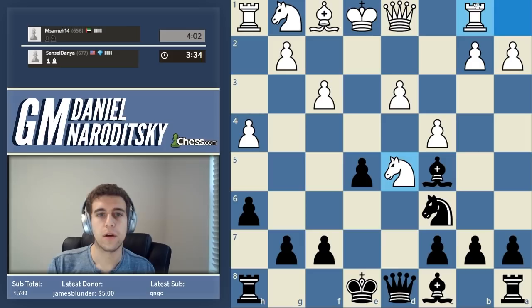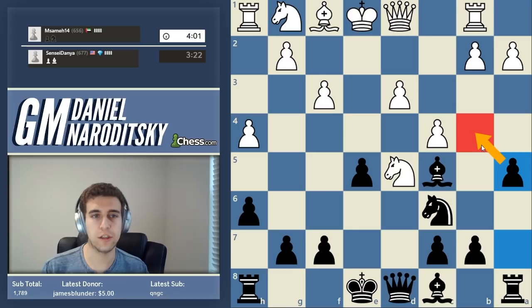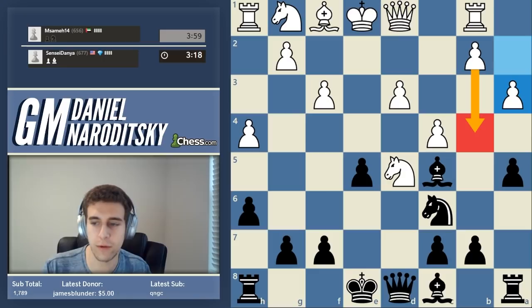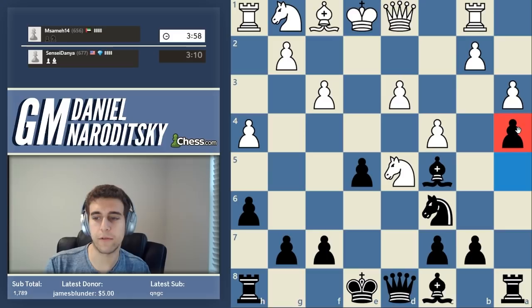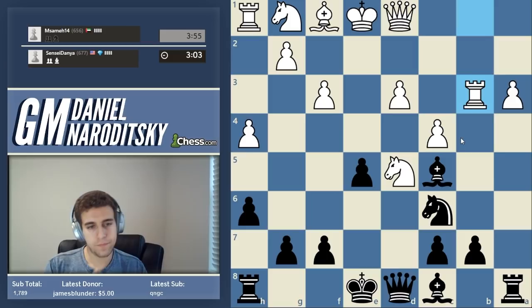He wants to play b4 and chase our bishop away. Can we just stop b4 prophylactically? I want to show you guys how frustrating it is for people to deal with you constantly stonewalling their ideas. He reinforces the threat of b4 - how do we stop b4? We go a4, because we want to meet b-b4 with en passant. This is a very typical technique used in a lot of different lines.